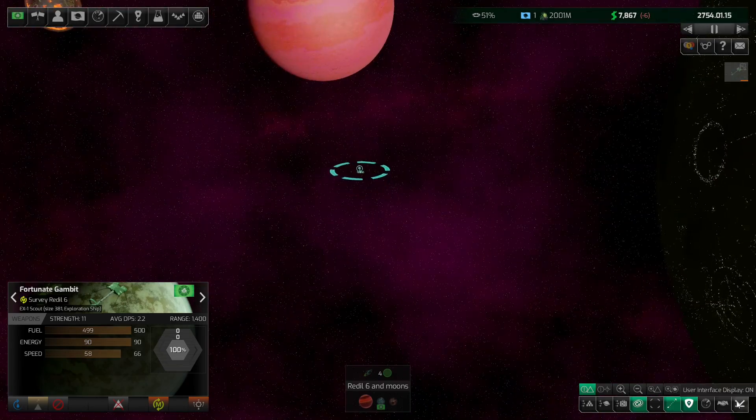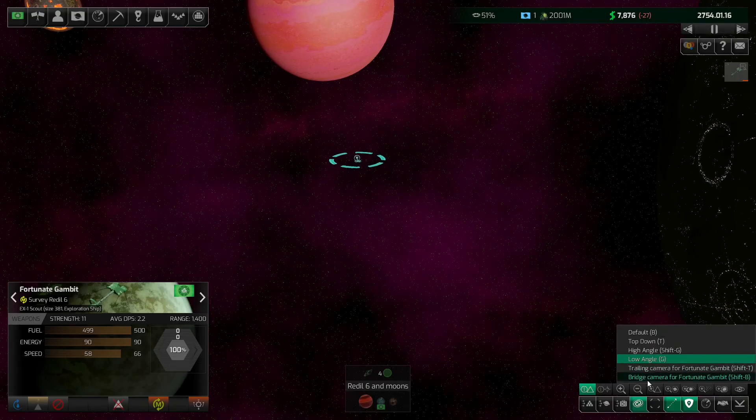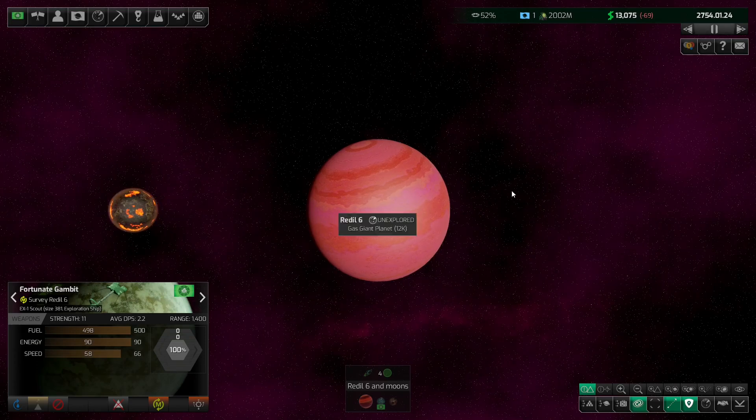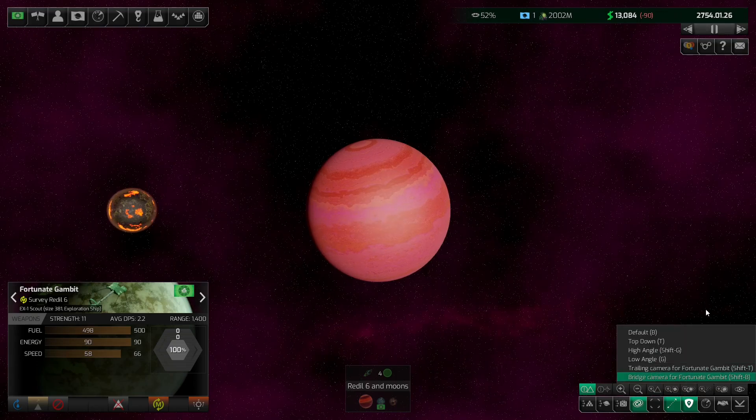Once the ship is selected we can do something cool — we can actually go to bridge camera view. It doesn't look like much is happening but we are getting closer and closer. This is actually inside the ship. If it was a fighter or something exciting you'd see the scene flipping around, but there's not a whole lot to see right now. So let's go back to default view.